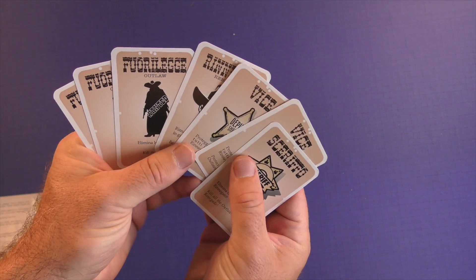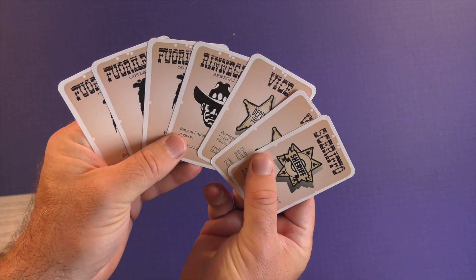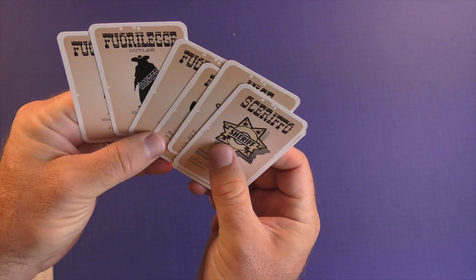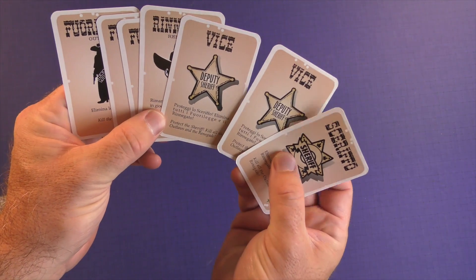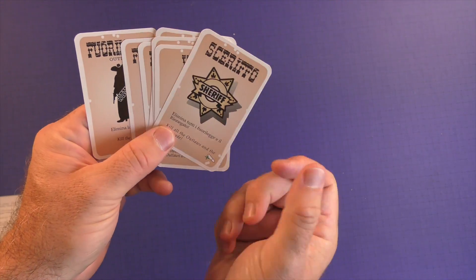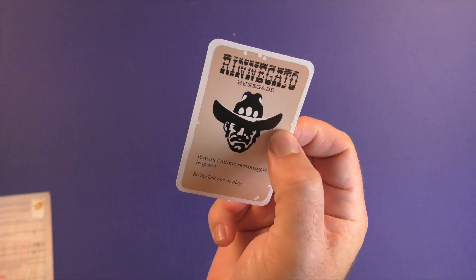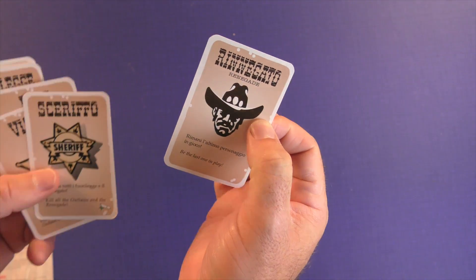Bang is going to be kind of like a hidden identity game. The base number of players are going to use a number of role cards. These cards will be randomly assigned to the people, and only you will know who you are. You can be an outlaw, maybe you're the renegade, or you're a deputy sheriff, or maybe the sheriff himself. It'll be randomly assigned out, you'll look at yours, nobody else will look at it. This will tell you who you are and what the winning and losing conditions are for you.